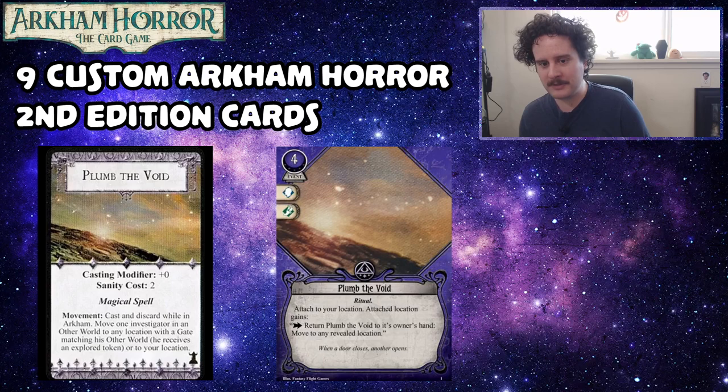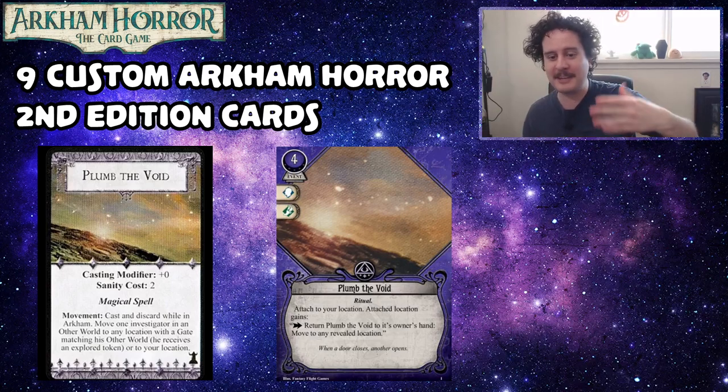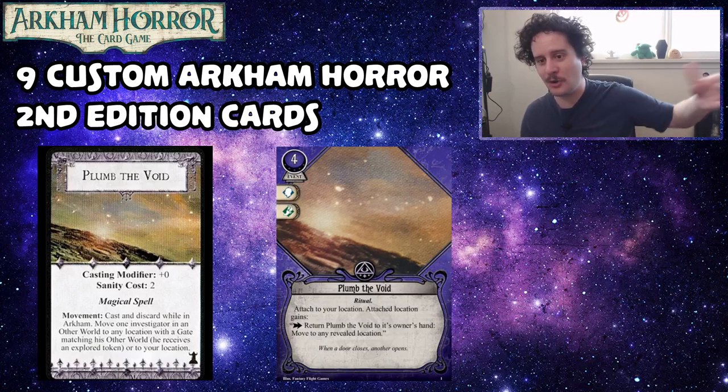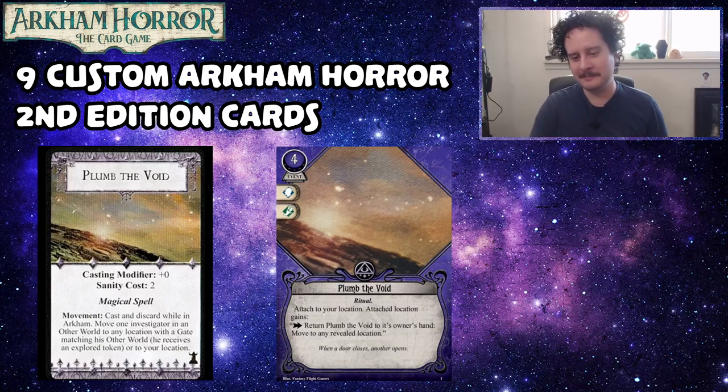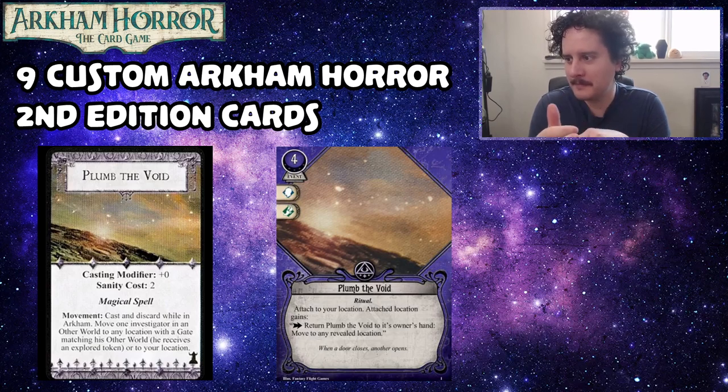What's so cool about this card is the flavor: you set up the ritual, and then you tell someone like Mark — if you ever need to get anywhere, just do these three steps — and then Mark can transport to any revealed location. It also makes this card distinct from Astral Travel. Being able to move other players gives it a niche, though they have to be willing since they're the ones who have to use the action.